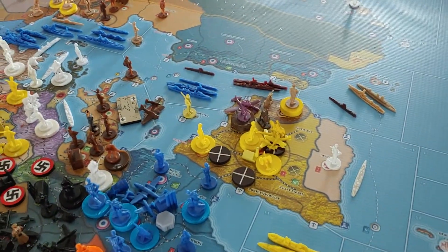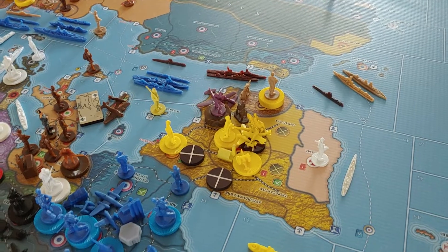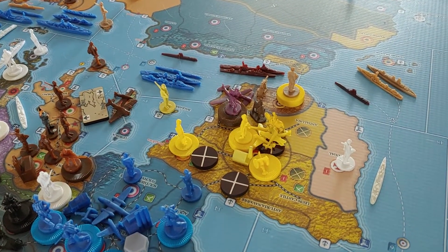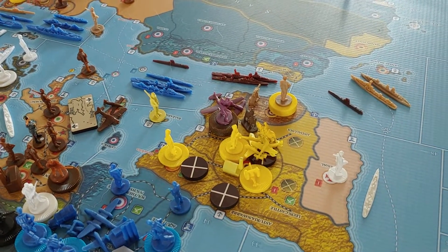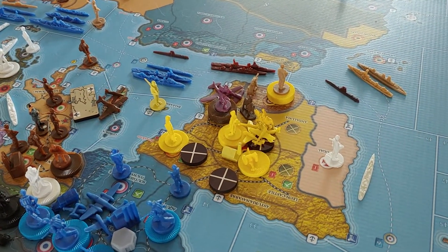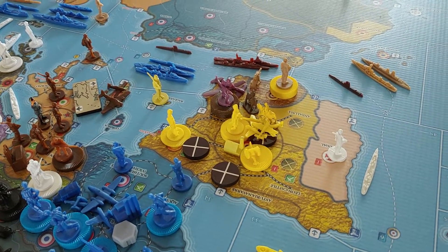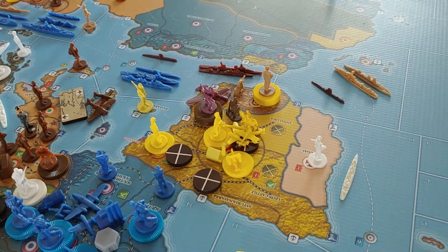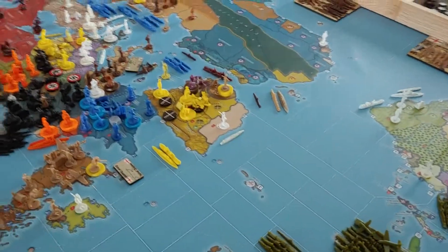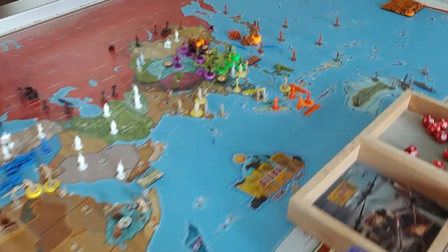In Spain, it looks like we're going to have a confrontation on turn number five, which might possibly end the Spanish Civil War in the Axis's favor. The Republicans are down to a single territory — I think they have five or six infantry, a cavalry, a tactical, and a fighter. If Franco decides to finish off the Republicans on turn five, he can bring from two adjacent territories six infantry, three artillery, a cavalry, and four fighters. Hopefully that's enough to finish off the Republicans, which would be good news for both the Germans and the Italians.